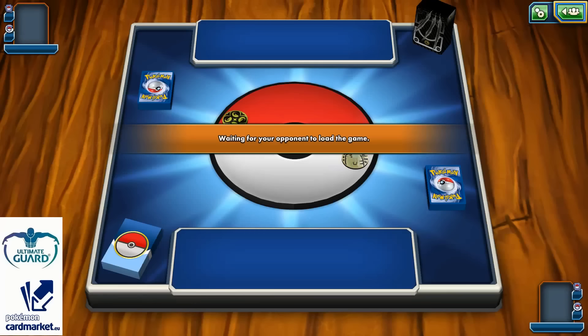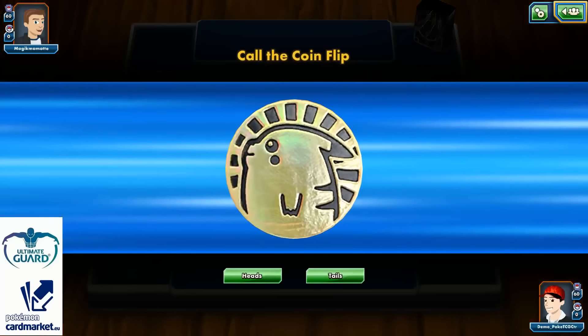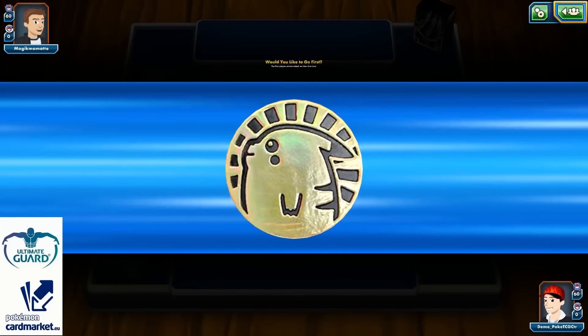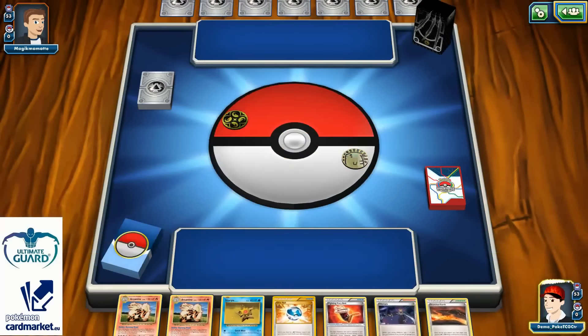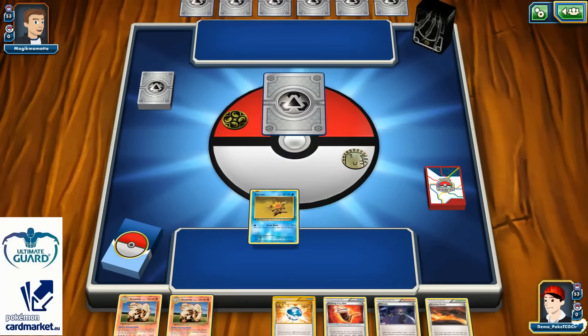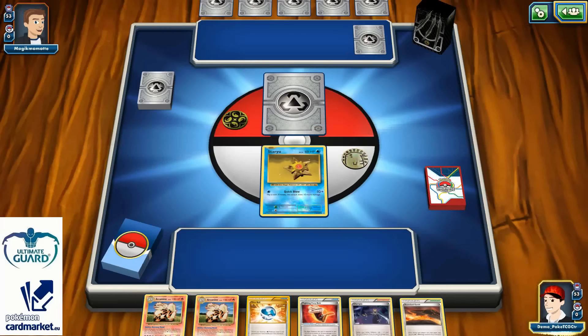Alright guys, let's do this. For today's video I'm playing with the Arcanine-Volcanion combination deck, and I must say this deck is a lot of fun. Let's take a look at the opening hand — well, my opening hand is not the best, there's just one Staryu. Hopefully I'm going to top deck one energy card so I can maybe play my Scorched Earth, because this definitely does not look great.